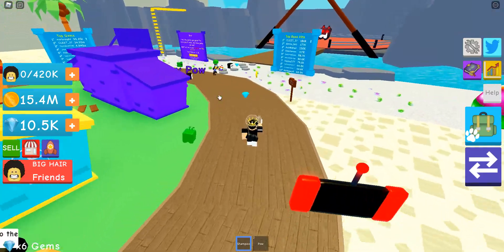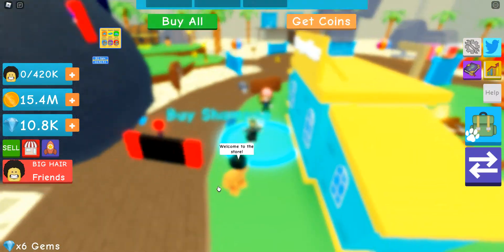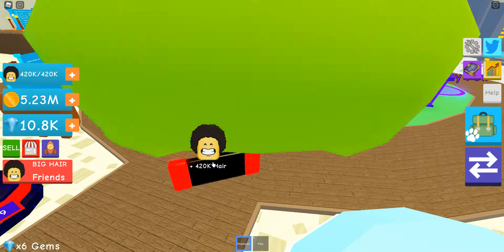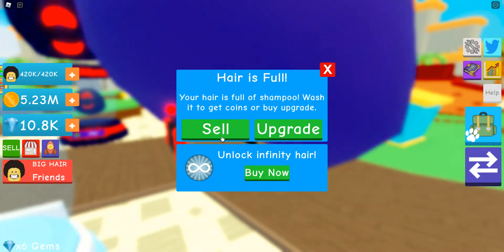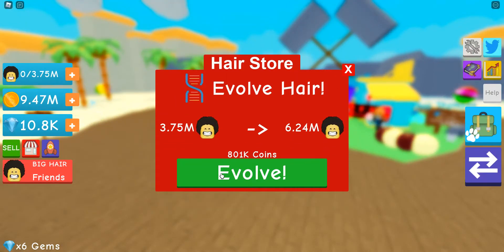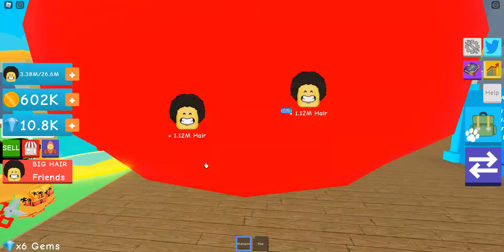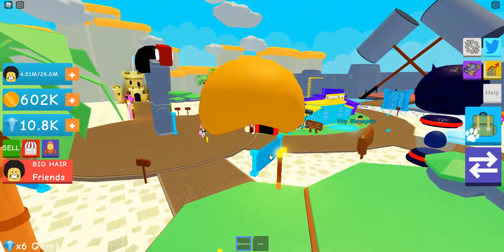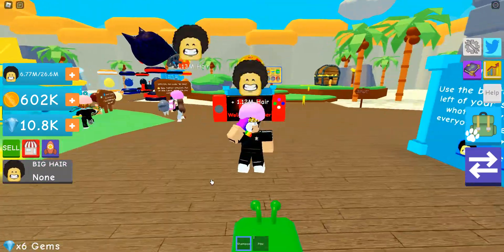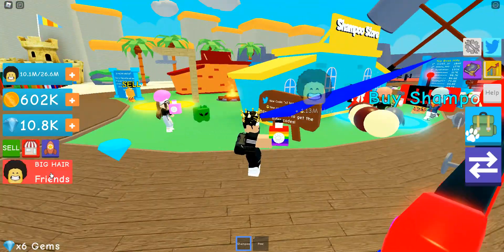I have enough to buy the egg again. I jumped! Dude, you have to jump — you jump with big hair. I'm just going to open this egg. I've got to evolve my hair. I have 26.6 million and I can do 1.12 million every click. I got a ducky — the ducky is the 30%. Awesome.